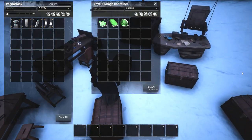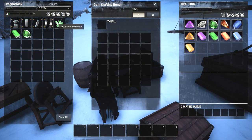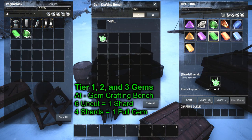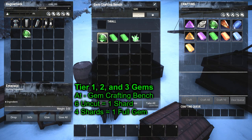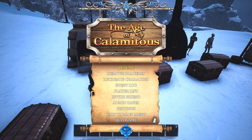For gems, here's a brief overview using emeralds as an example. At the gem crafting station, you'll see uncut gems most often. There are three tiers: take six tier-one gems, craft them into one tier-two gem. Then take four tier-two gems and craft into one tier-three gem. That's how you upgrade them, just in case you're not familiar.